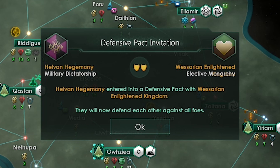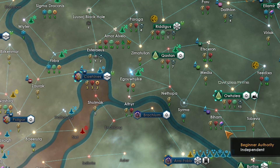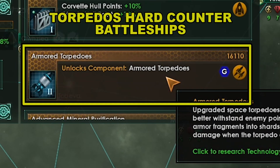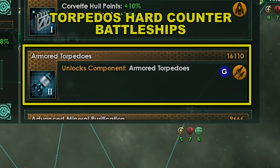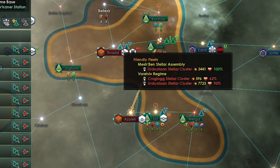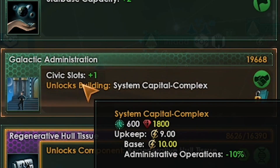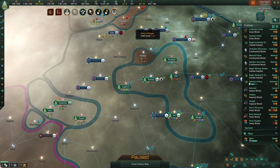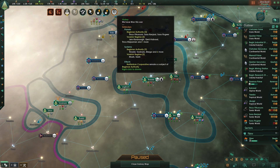When you have vassals you're going to have rebellions from time to time — usually you can step in and crush them. So looks like we are at war again — we are going to come over here with our fleets and retake these systems. We're going to be using torpedoes soon in our builds — the second I see battlecruisers I'll switch. Looks like my vassal already cleaned them up for me. Now when you put down rebellions you might get their systems instead of the game giving them back to your vassal, which is really annoying but I haven't figured out a way to stop the game from doing this.